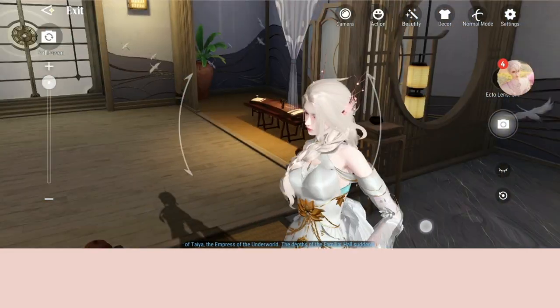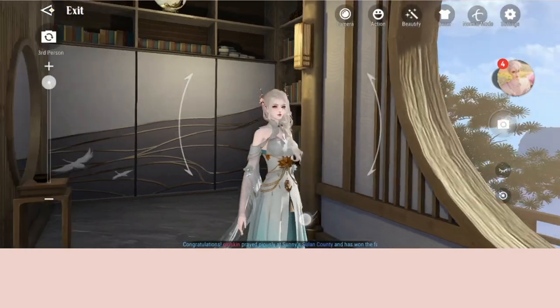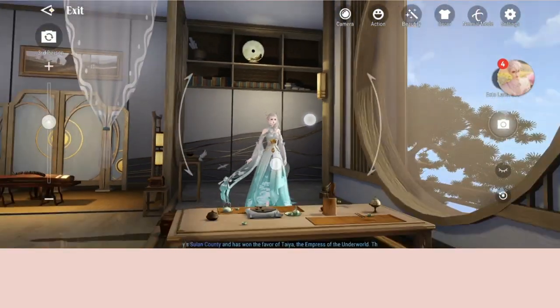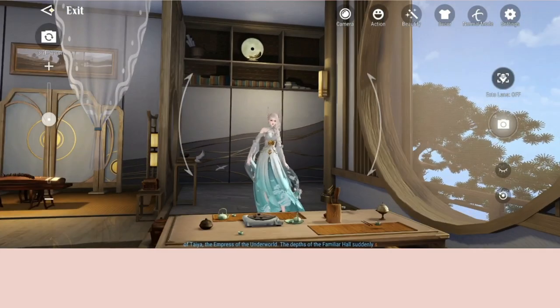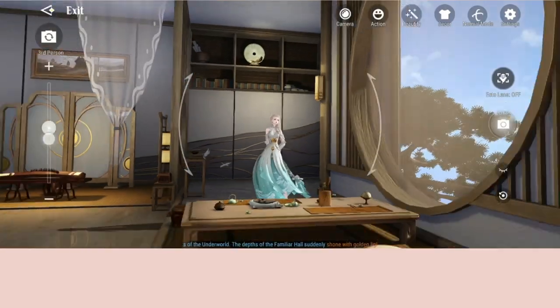Anything outside the center view is for you to turn your camera 360 degrees. For zooming, you can use two fingers to zoom in and zoom out, or you can also use the slide bar at the side to zoom in and out.